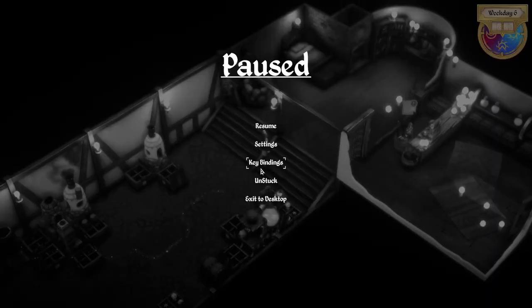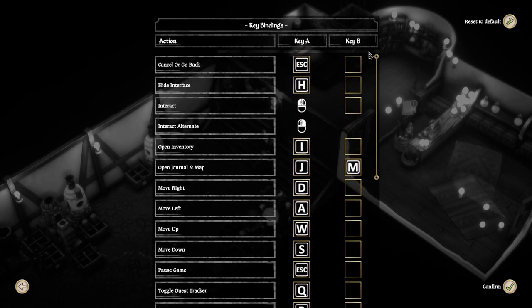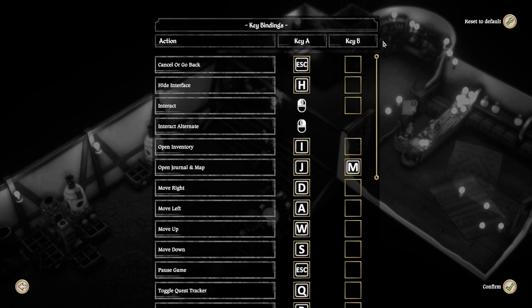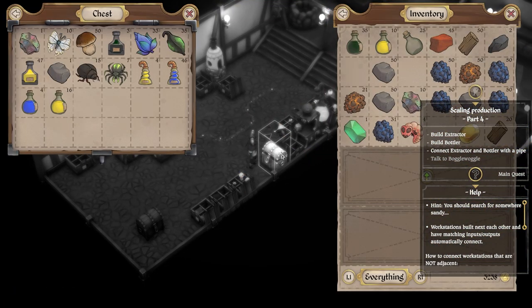So let me just look at the options real quick. Keybindings - they've apparently fixed this, so this you can now use, which is pretty cool. If I need to, I'll mess around with this stuff. But I think mostly it was about using your abilities - left click, right click, and then there was the other one. It's been a little bit since I've played, so I'm kind of having to reacquaint myself as well.